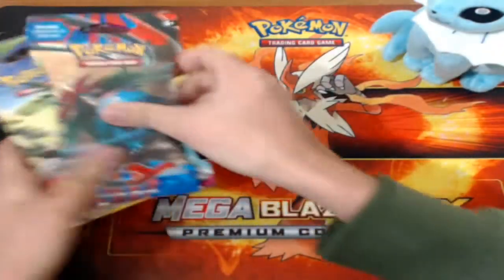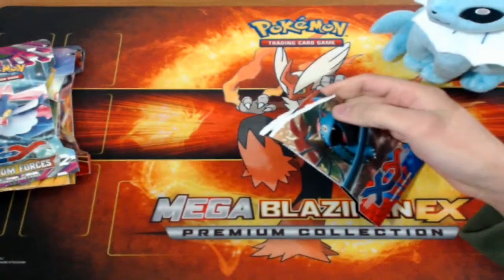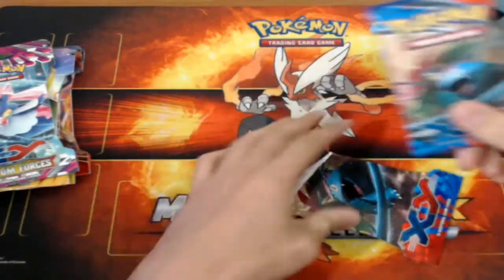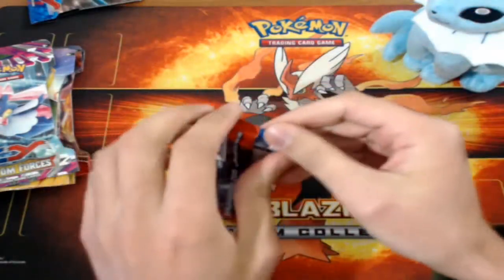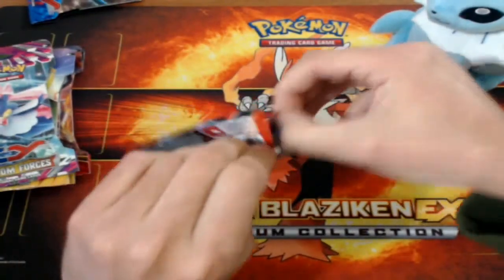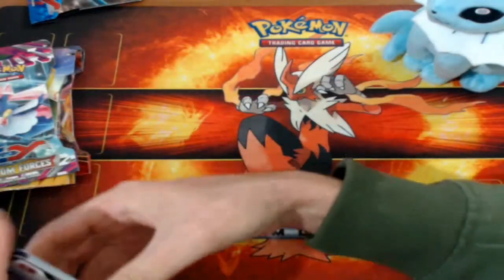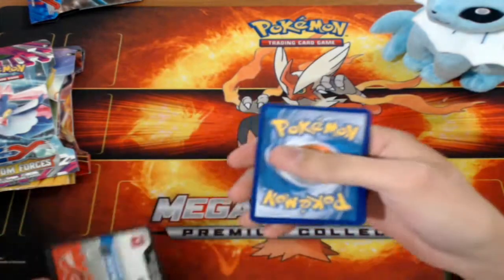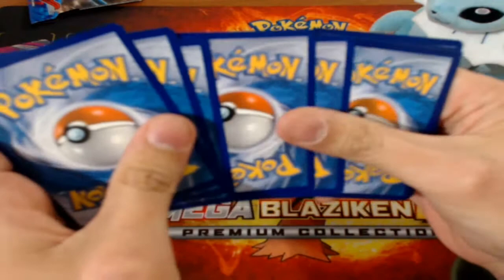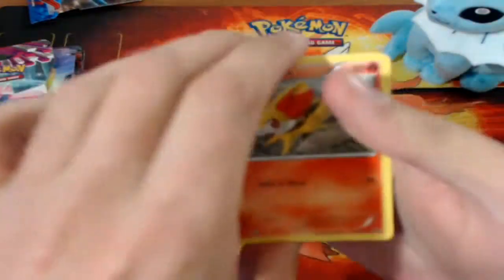So we'll start off with the X and Y base, go in order. Hopefully Vaporeon doesn't get in my way — probably will, I'm sure. We have Venusaur inside, so could be a good sign. I wonder if I'll get another Secret Rare like I did last time. If you didn't see that video, you should go check that out. I actually should have paid attention to what cards I was missing from sets to see what would have been the best packs to buy, but I didn't.